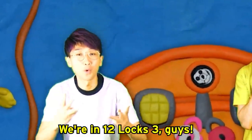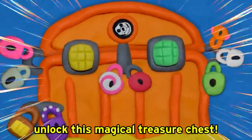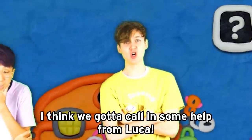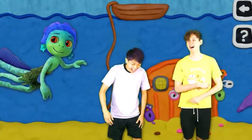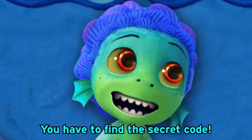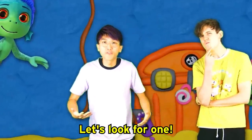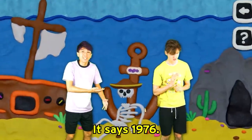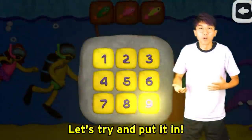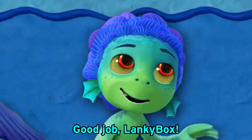Whoa! We're in 12 Locks 3, guys! We're gonna help these two characters over here unlock this magical treasure chest! Oh man, we gotta unlock it! I think we gotta call in some help from Loka! What's up, Loka? Linkybox, you have to find the secret code! A secret code? Let's look for one! Adam, there's one over here, it says 1976! You don't think that could be the code? It might be, guys! Let's try and put it in! It unlocked one of the locks! Good job, Linkybox!